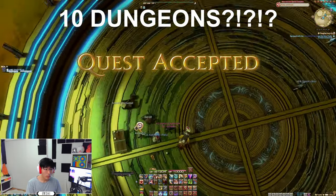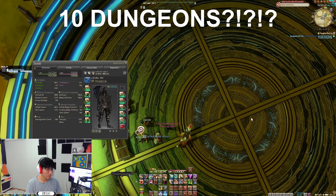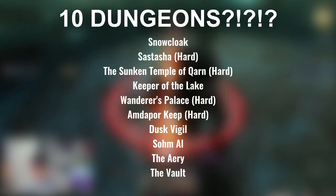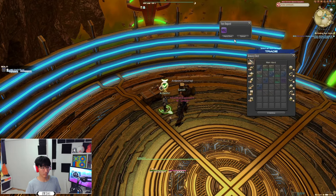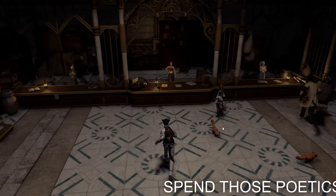Next up: 10 dungeons. It says relic equipped, but you can actually do the dungeon with your highest item level weapon. Make sure the relic is equipped before you leave. Unsynced dungeons is easiest. These are the dungeons you need to complete. We also need a large amount of poetics and GC seals — this is why I said to get these earlier on, as it makes this step go by instantly.